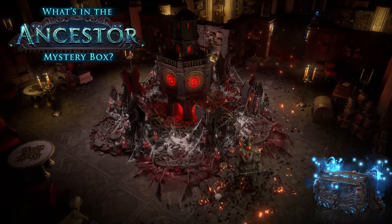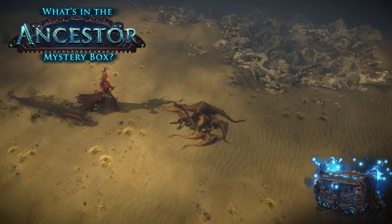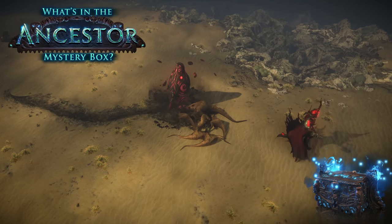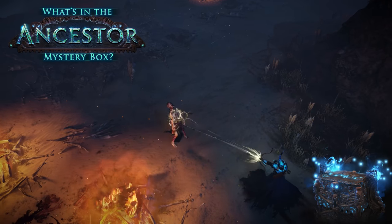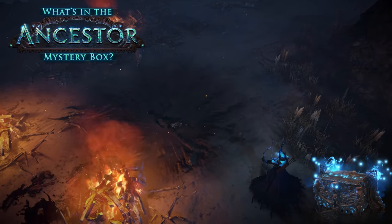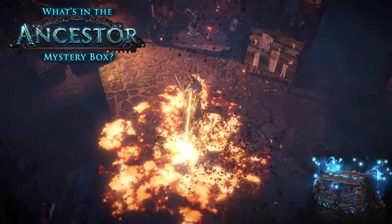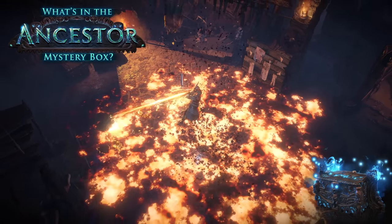The Ancestor Mystery Box contains 20 microtransactions, each with several variations. As always, these microtransactions are purely cosmetic and do not affect gameplay. You have an equal chance of opening each type of microtransaction from a Mystery Box, but some individual variations can be rarer than others. You will not receive duplicate copies of any variations you already have.